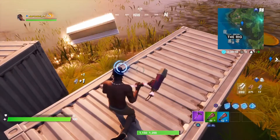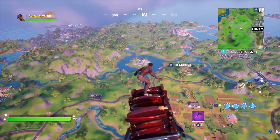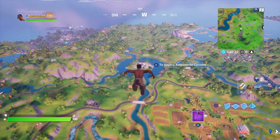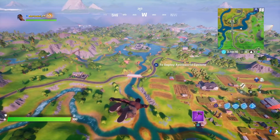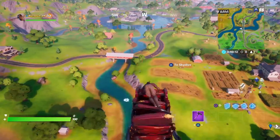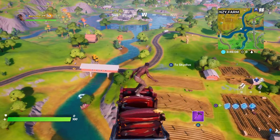The next spot we're going to is The Agency. This one is very specific. What I like to do is actually really helpful, because there are so many windows where henchmen can shoot you through. I'm going to show you quickly how to loot this and get out as fast as possible.